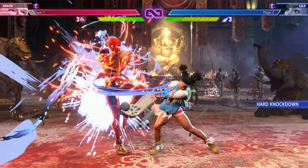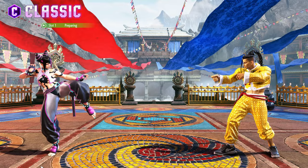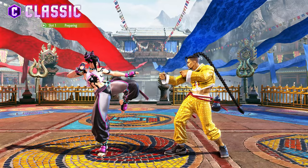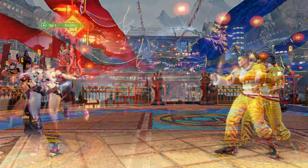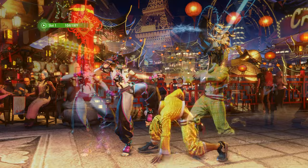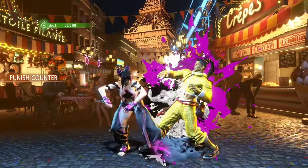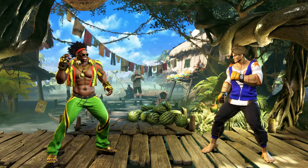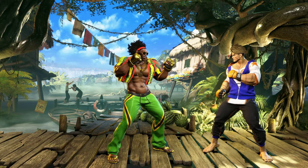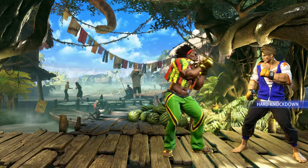You may spend one bar of your drive gauge to perform the drive impact attack. To perform it, press heavy punch and kick together if using classic controls, or simply press the drive impact button if using modern controls. This powerful attack will absorb two of your opponent's blows and still strike them. If it successfully strikes your opponent, it will crush them, allowing you to follow up. Normally, if your opponent guards a drive impact attack they would be relatively safe, but if you use it on an opponent in the corner, even if they guard it, they would still be crushed.